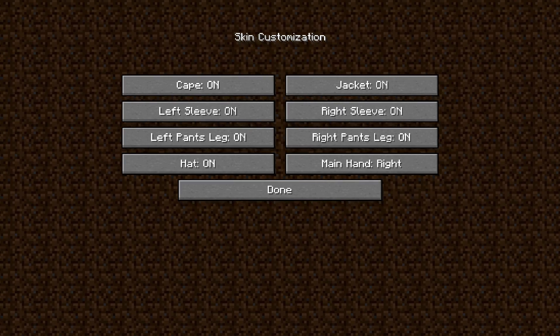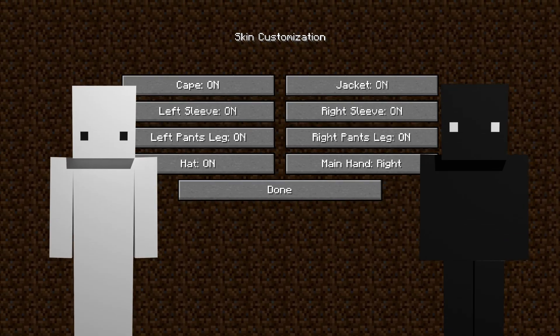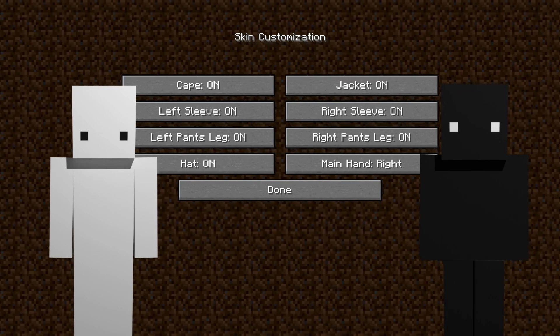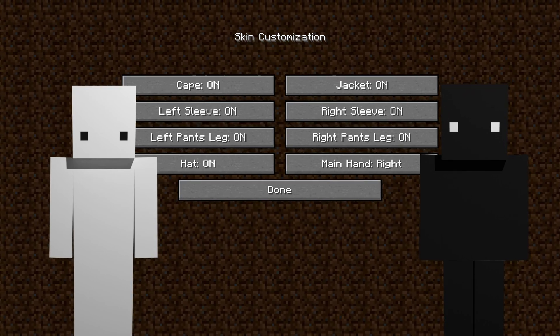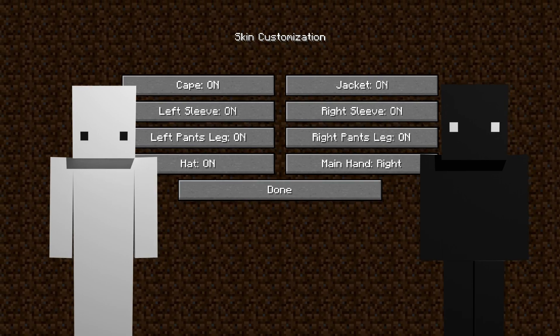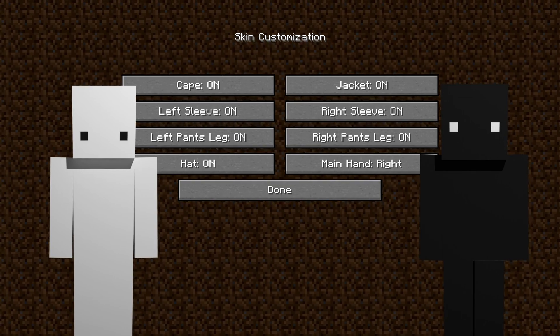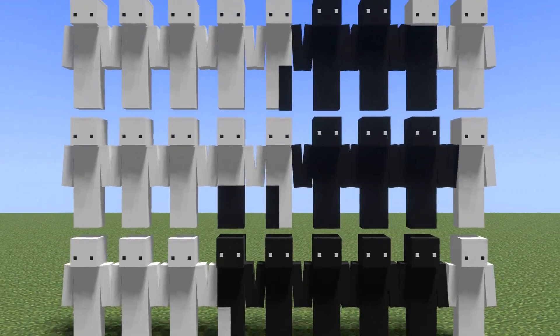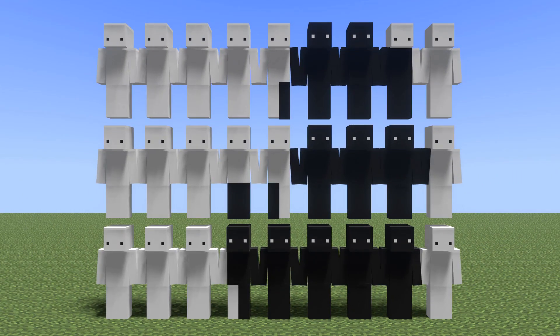My bots use a skin which has a white base layer and a black outside layer. Some people use hacks to automatically turn on and off the whole second layer repeatedly to be annoying, but we don't need hacks because the bots can already update their skin settings multiple times a second without an issue. It's possible to produce entire images by combining bots that coordinate their skins together.